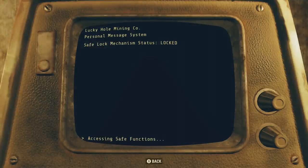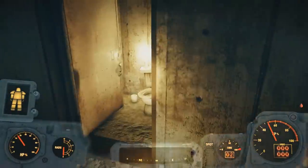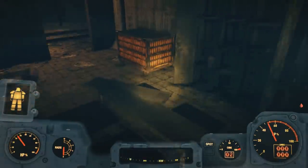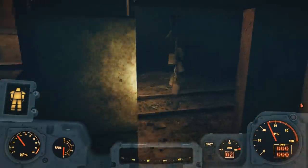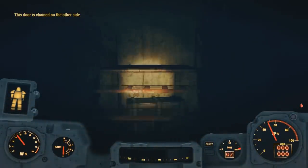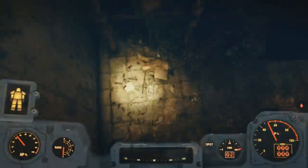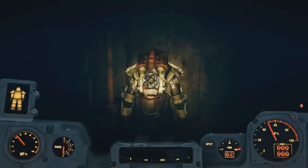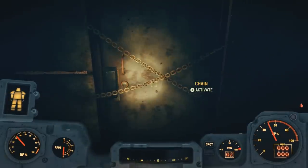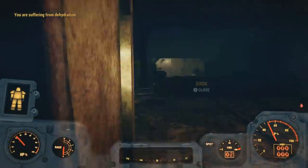The strange woman seems to be a key part of this mystery. There's also a safe control option on the terminal to unlock a nearby safe. Moving forward, there are lockers with mining helmets and gas masks to loot. There's also a chained area — you just drop down inside it. It's a nice little setup someone had going on.